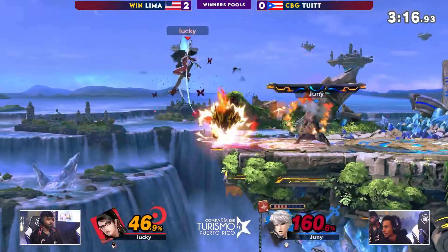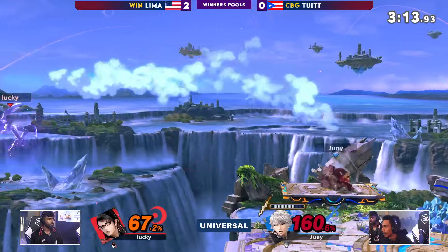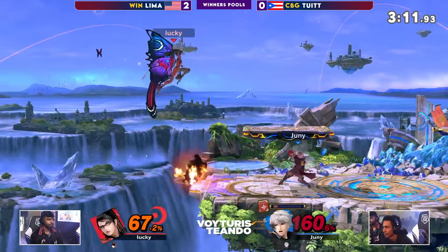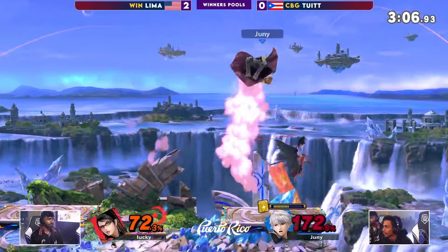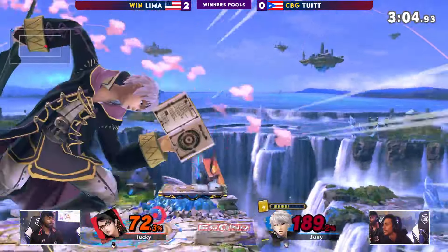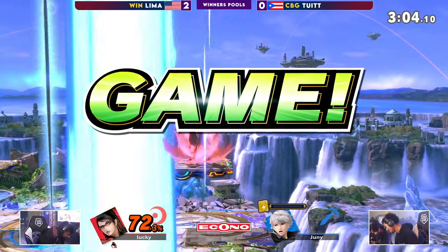Here's where Robin loves to shine. That could have been a bait there — neutral air. Takes 7%. It's a good spot for Tua to be in. Witch time — gets hit by the very last end of arc fire. Neutral air, no knock. ABK into back air — and that's going to be it.